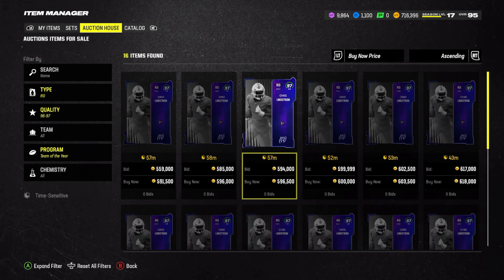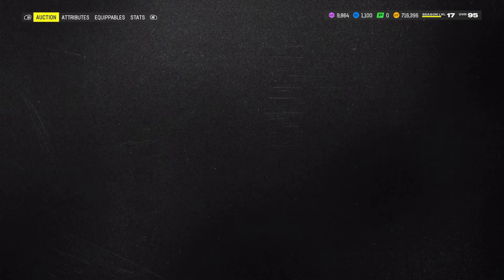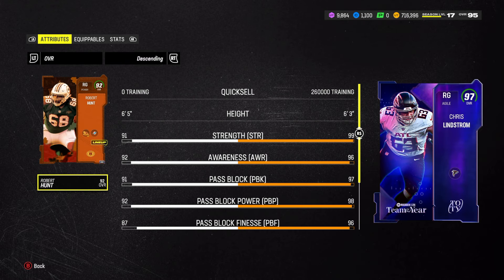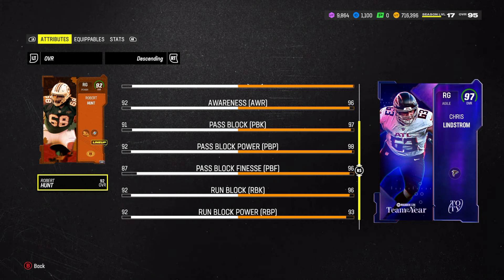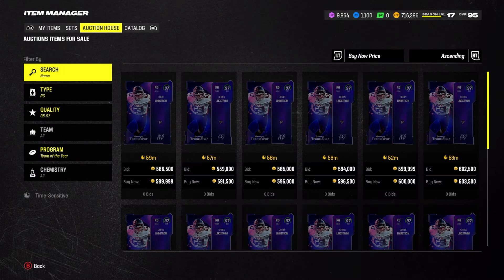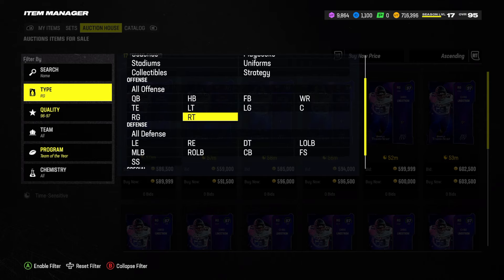Chris Lindstrom is 591,000 coins compared to our guy Robert Hunt - yeah, he's a tad bit better. Any of these three offensive linemen are going to be a huge upgrade to what we have now, that's not even a question at this point.